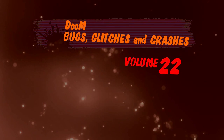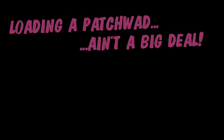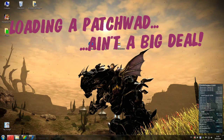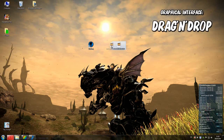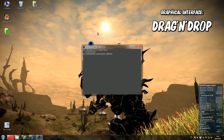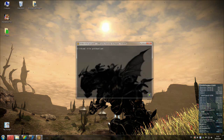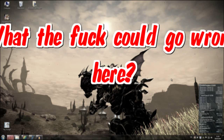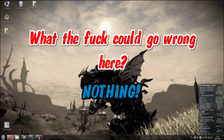Doom Bugs, Glitches and Crashes Part 22 - Quicky. Loading a patch WAD is not a big deal. You simply drag your desired patch WAD onto your engine and it will accept it, or in a command line environment use the file parameter. So you might wonder what could go wrong here? Well, the answer short and simple: nothing.